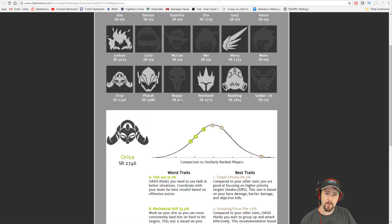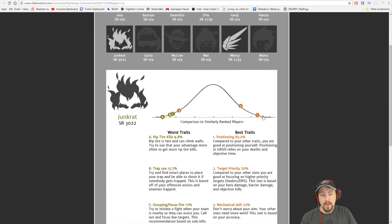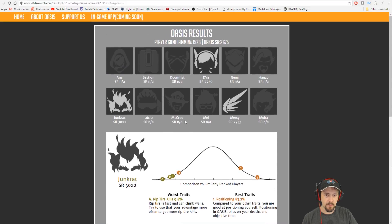If you ever see a recommendation that is very high or very low in comparison to your current rank — for example, I'm currently around 2,500 and the Junkrat recommendation is 3,000 — it's just saying you have some really good stats. If these stats are high enough in important categories, the lower stats may not matter as much, and that's why it's giving a high recommendation. The same thing vice versa: if you see a low recommendation for a character, it's just saying you don't seem to play that hero as well, but this doesn't necessarily mean you're a bad player.